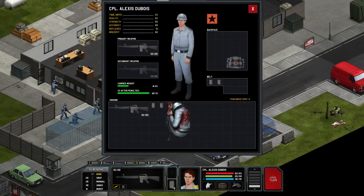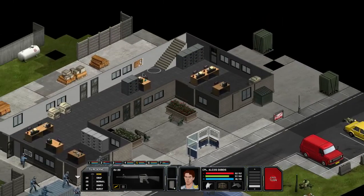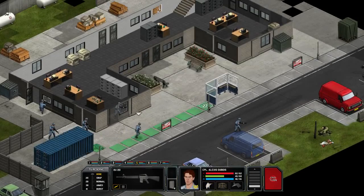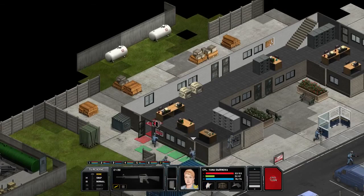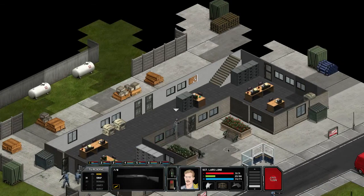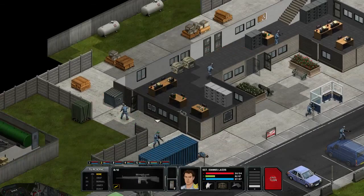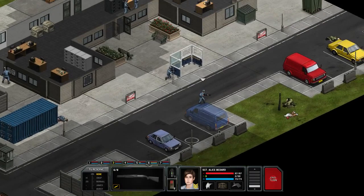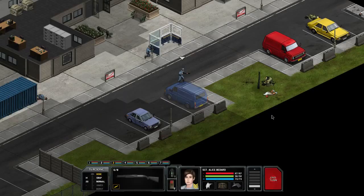Checking the status of our fallen soldier — that's a corpse, so she's dead. That's a shame. We can go upstairs too. Let's try to secure the area and move in. Moving this soldier forward — not enough time units. The area appears clear so let's advance. Crouching and moving in — oh god, that did not just happen.